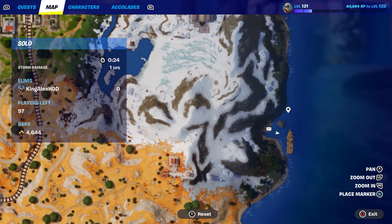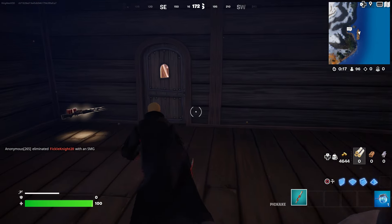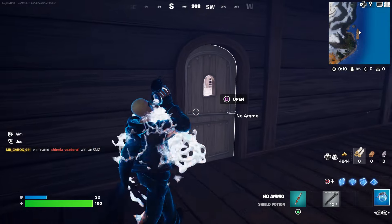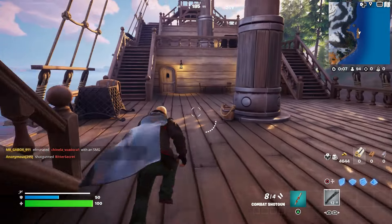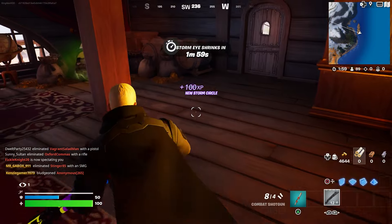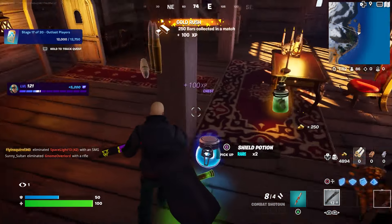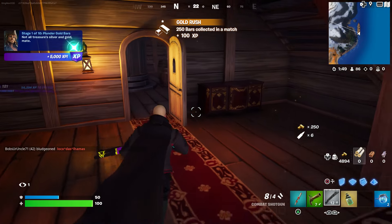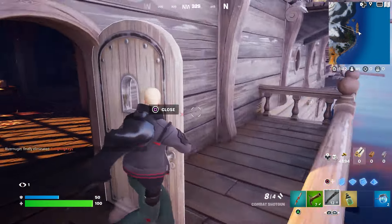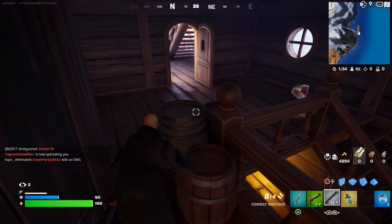Now what I want you guys to do is complete the Plunder Gold Bars challenge. Let's heal up first just in case. To do that, we're going to have to find the Pirates of the Caribbean chest. If you guys don't know how they look, I'll show you - it looks just like that, it's the pirate Caribbean chest. You just have to pick up the gold. Once you pick that up, that should complete your challenge.